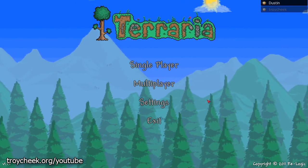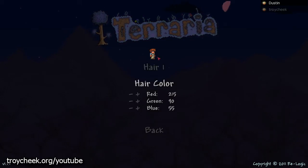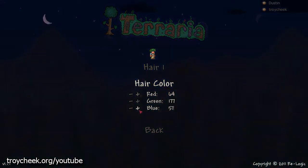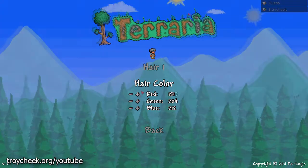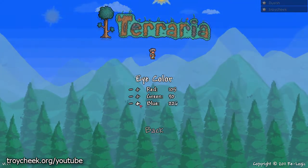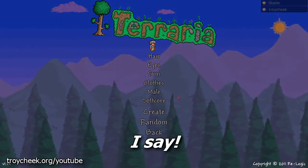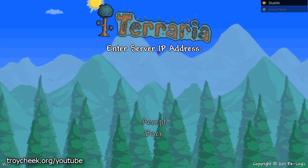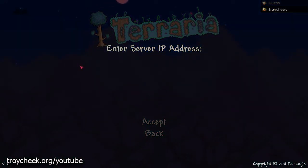Go to multiplayer, hit join, then create a character. There are lots of different options like changing the hair, male or female, changing the color of different things. I'm trying to remember the color wheel and how to make yellow or blue. I'm going for gray hair — just have to pretend I dyed mine. What I would really like is a top hat and a monocle.